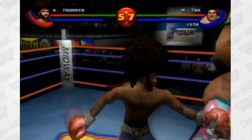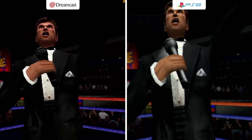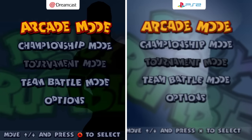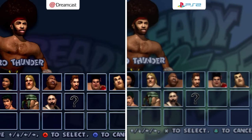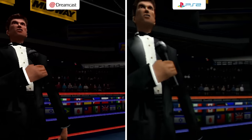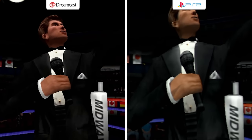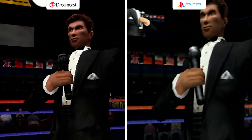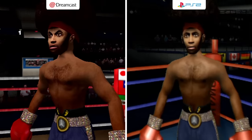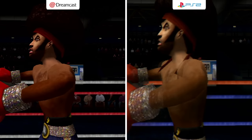Next up is Ready to Rumble Boxing Round 2, released for the Dreamcast and PS2 at the same time on October 23rd, 2000. The text is just so crisp on the Dreamcast, but not terrible on the PS2. The Dreamcast looks better on the character select screen due to the resolution with the VGA adapter. The announcer is a lot bigger on the PS2 and more blurry. One thing the PS2 does have over the Dreamcast is the TV screen actually shows stuff — the Dreamcast never plays anything on that TV screen. The PS2 is blurry, but the boxer does have his bandana swinging, which is not visible on the Dreamcast.